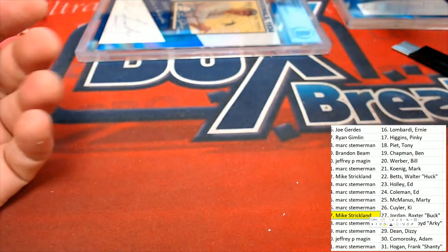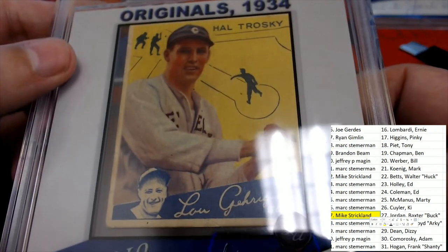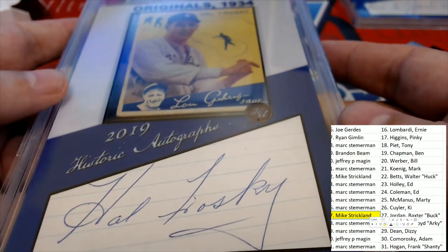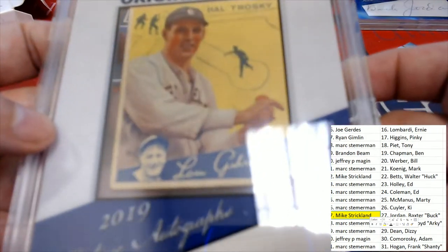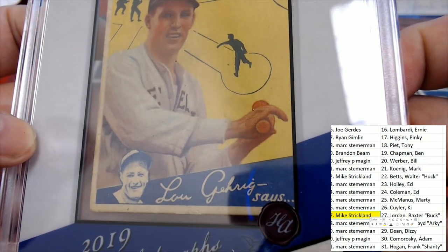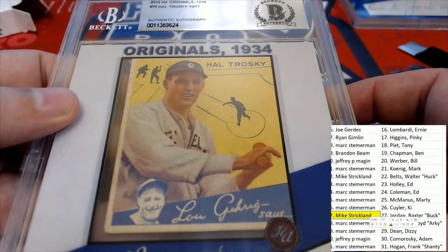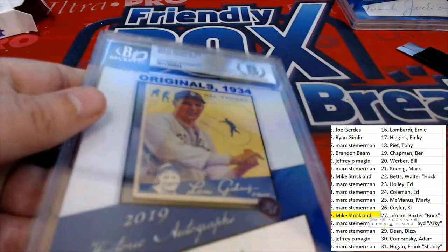The next hit is going to be Hal Trosky. And what team did he play for? This one has 10 of 11 on it. Let's see — he's getting the Trosky.